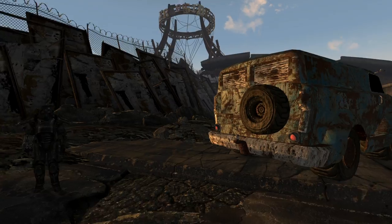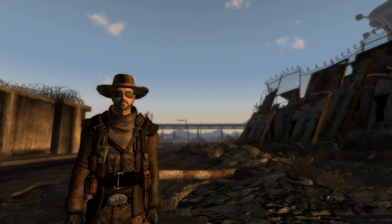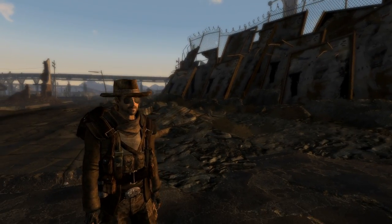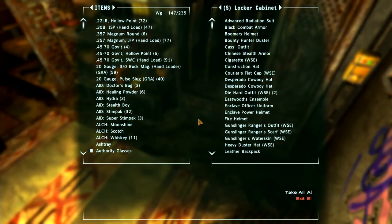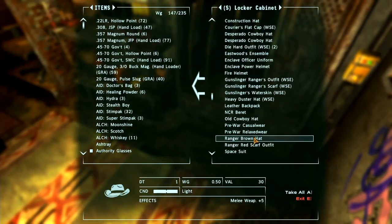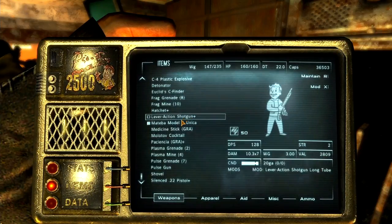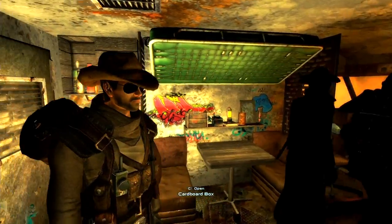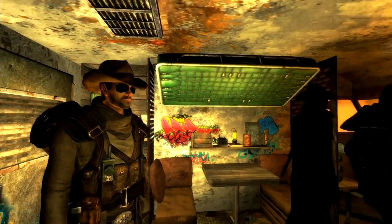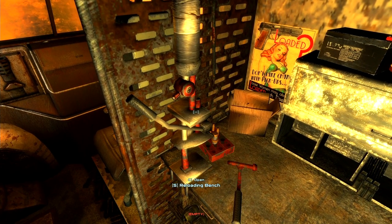I've sorted all my mods out and changed back the armor. I've kept the Gunslinger Ranger hat rather than the other one — this one gives plus one perception and plus one charisma. But honestly, the Ranger brown hat just looks better. It's the hat I've kind of got accustomed to. We're sticking with this. Lot of people are going to freak out. Now I have to do some ammo and then we're going to go to Goodsprings.